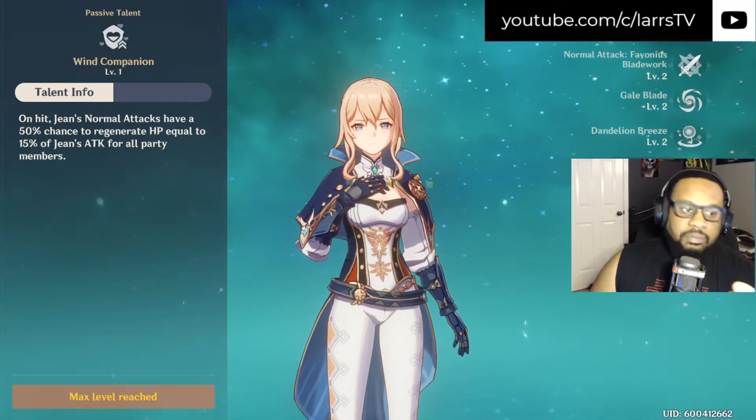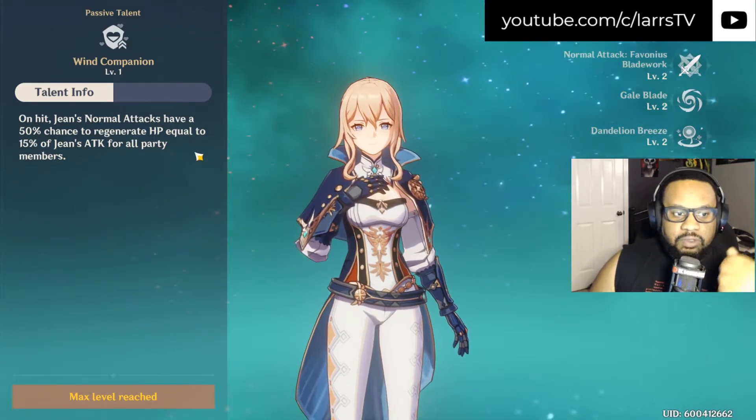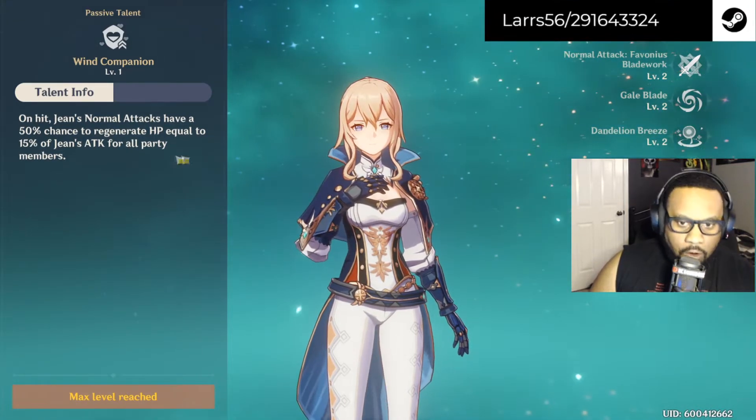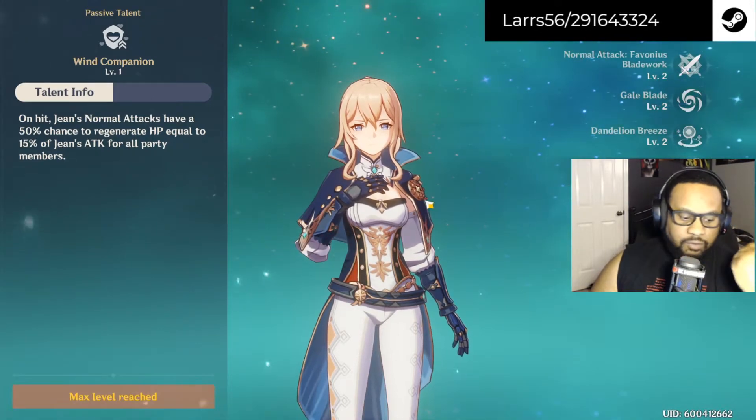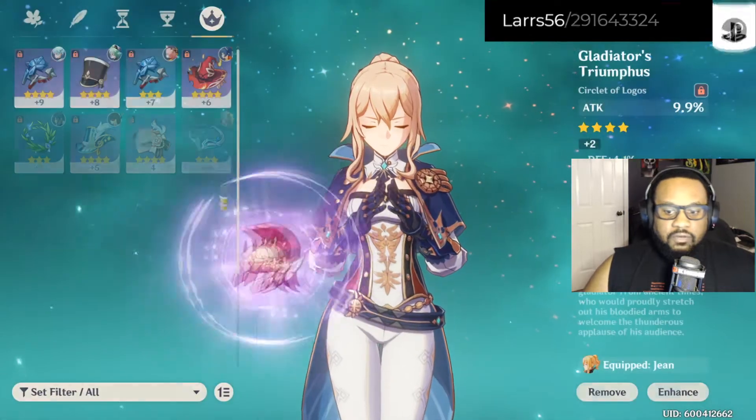Wild Companion: on hit, Jean's normal attacks have a 50% chance to regenerate HP equal to 15% of Jean's attack for all party members. So you have to build her for attack. That's where I'm at so far.